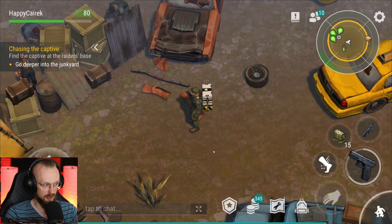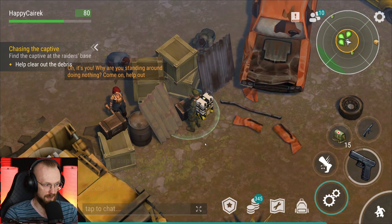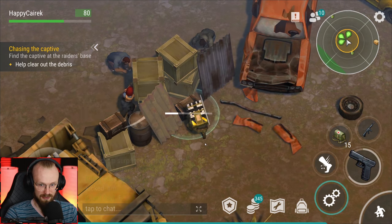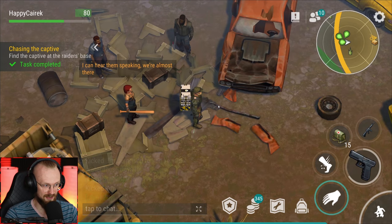Let's go over here - apparently there are some captives, that's where they're hidden. Do I save them? It's Seal - while you're standing around doing nothing, come help out. Let's disassemble this thing and save the captives. She's just smacking the boxes, literally smashing those boxes. I can hear them speaking, we're almost there.